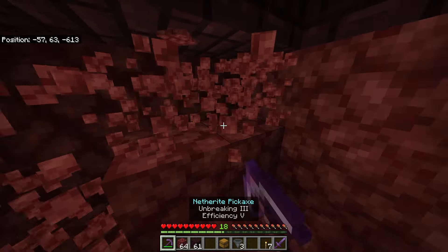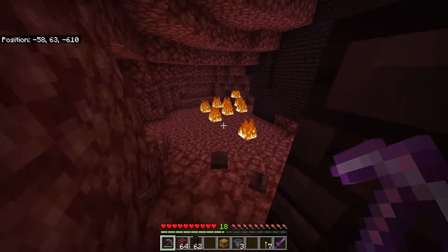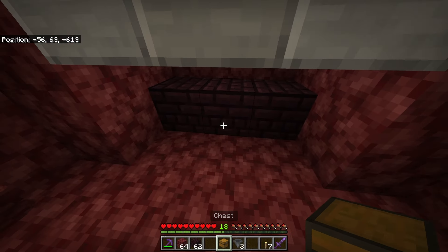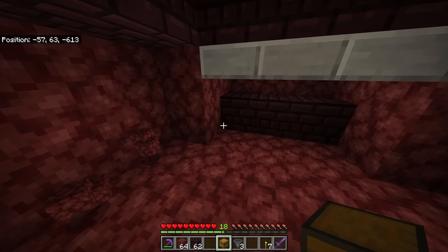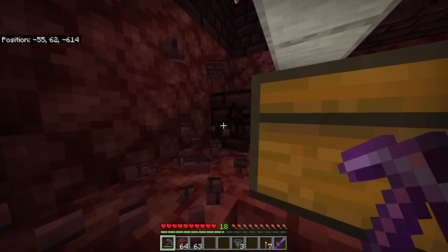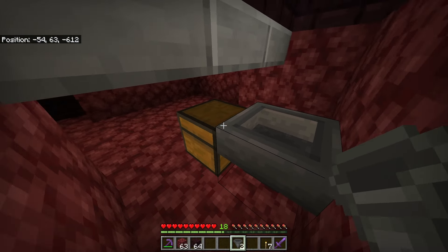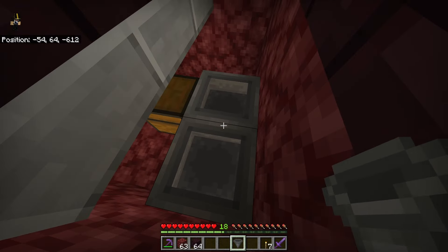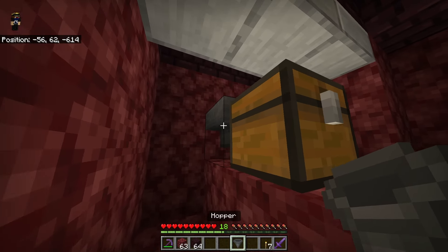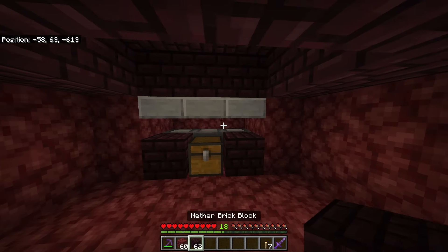In here, you can expand this all you want — over here, over there — probably connect it somewhere outside so you can get in and out easily. Place a chest right here in the middle — you could put it on the left, right, or do a double chest, up to you. Break this block and the block to the left of that chest, and break these three and that one. Place a hopper going into that chest, then jump and place a hopper going into this hopper. Do the same thing on this side — a hopper going into that hopper. All hoppers going right into the chest. Place the block under there and fill that back in, then place a block here and a block there.